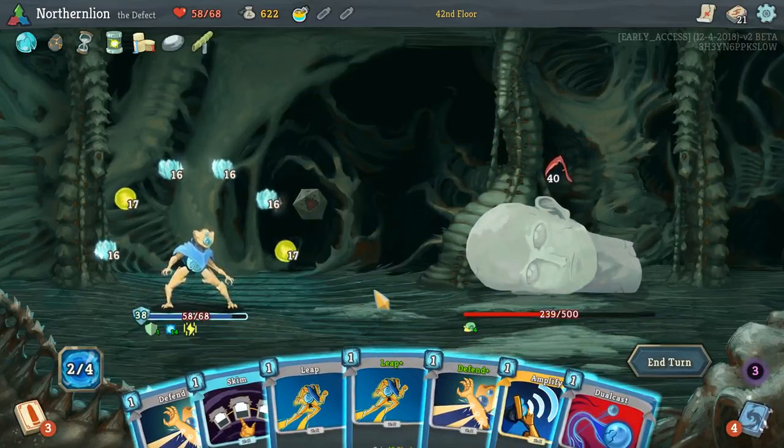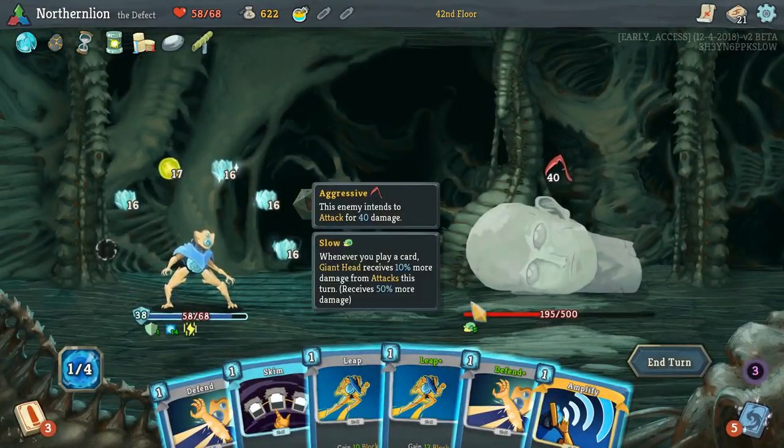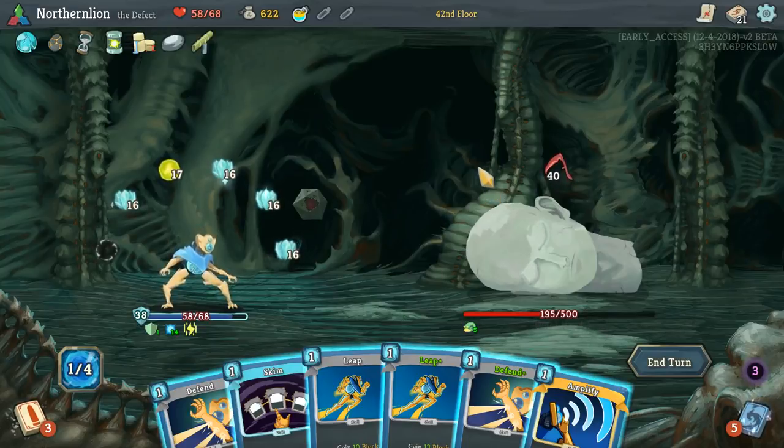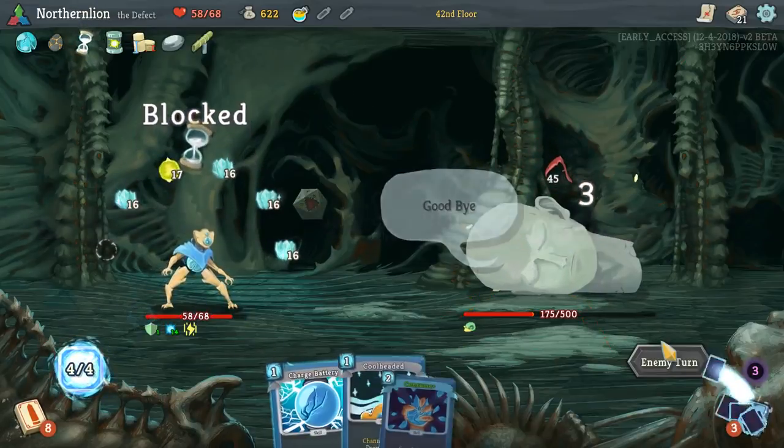It's just hard to foresee a situation in which he's able to get to enough damage. Do we want Consume? Let's run the numbers — right now we have 90 block if we have full Frost Orbs: 6 times 16 is 96. Or if we have 5 times 19, that's 95. Brain is broken. I think we basically should never do arithmetic if you're a YouTuber — it just makes you look dumber than you already are. But I think we don't need to play Consume.